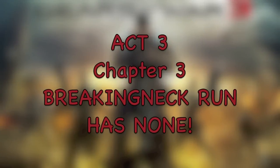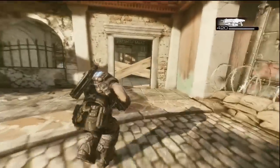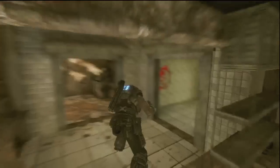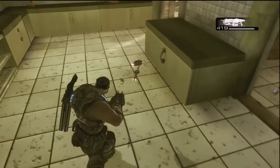Act 3, Breakaway Run has none. And Act 3, Chapter 4, Ghost Town — this is where I made the mistake. Basically, you're going to chainsaw right here and go straight. Jump over the counter — there's a little red Gears of War emblem. And I thought it was in this room, but it's not, it's in the other room.